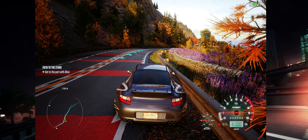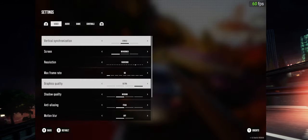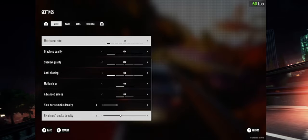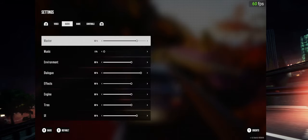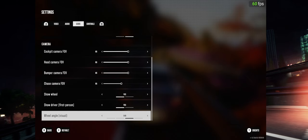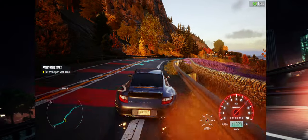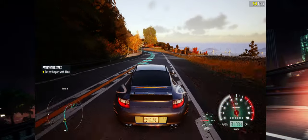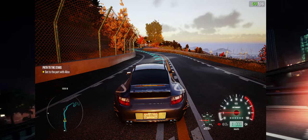I wanted to make a longer review for this game, but I feel like even turning graphics settings down all the way, it's not going to help. That's as much as I can edit as far as visuals. In game settings, there's not much I can do except FOV stuff. Lowest quality settings I can possibly put the game on, and I'm still getting frame dips and stutters at 1600x900.